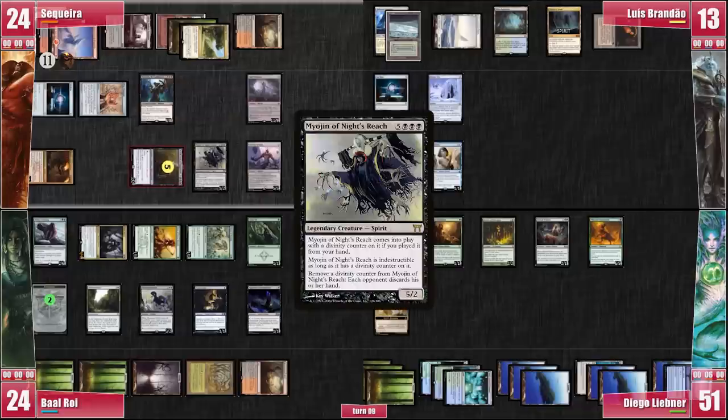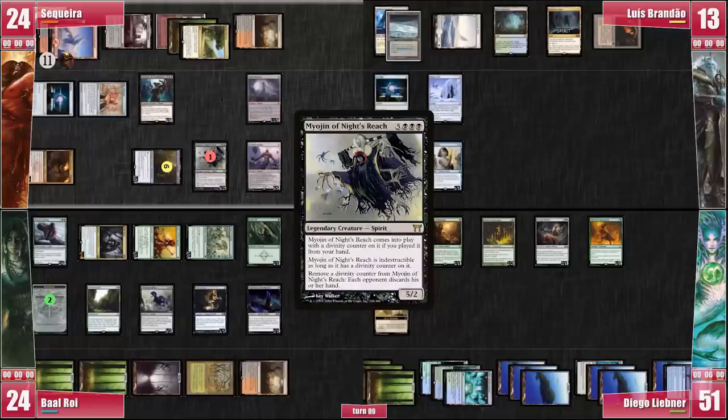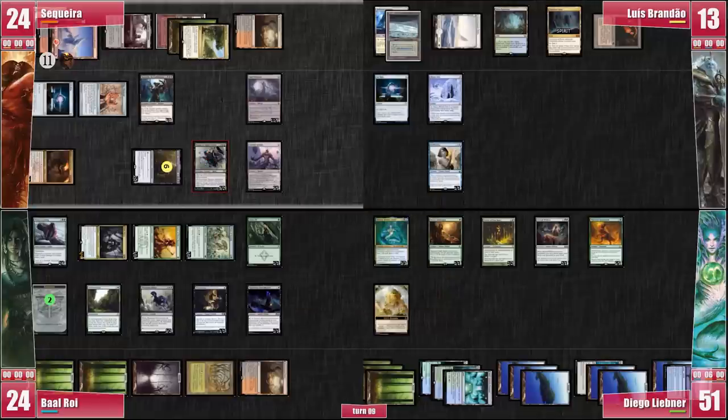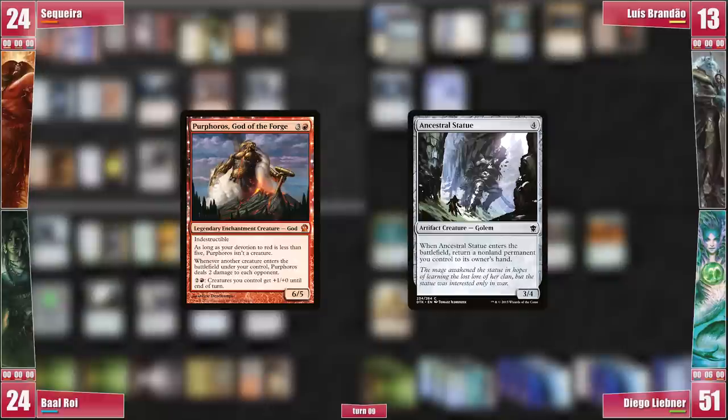I cast the Magus of Night's Reach with Crick, triggering him. I remove the Divinity Counter to discard my opponents' hands. Then, after getting rid of my opponents' interaction, I cast Purphoros, God of the Forge — and I can cast, bounce, and recast Ancestral Statue, killing my opponents.